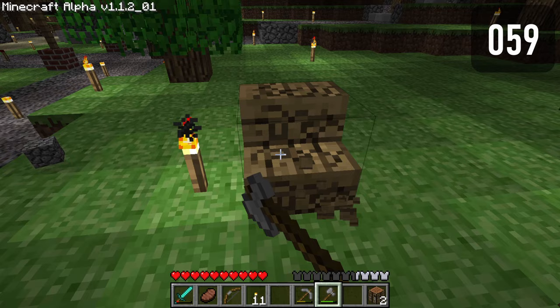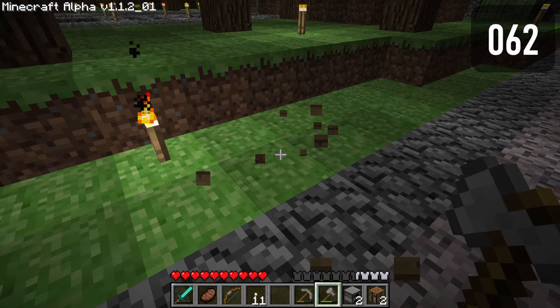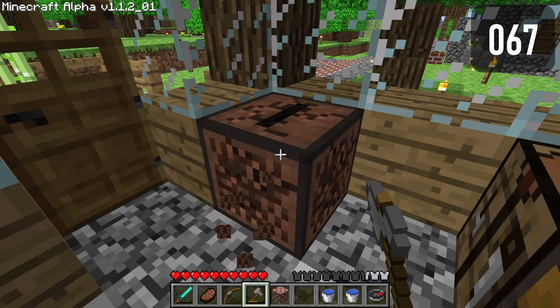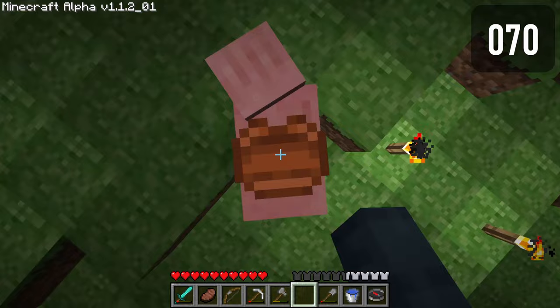Wooden stairs drop a single plank when broken. Double slabs only drop one slab when broken. Bookshelves do not drop bookshelves when broken. Breaking a wooden pressure plate with an axe does not drop a wooden pressure plate. Breaking a workbench with an axe takes longer than it should. Breaking a furnace with a pickaxe takes longer than it should. Breaking red ore with a pickaxe takes longer than it should. Breaking bricks with a pickaxe takes longer than it should. Breaking jukeboxes with an axe takes longer than it should. Breaking wooden doors with an axe takes longer than it should. Breaking iron doors with a pickaxe takes longer than it should. Killing a pig with a saddle does not drop the saddle.